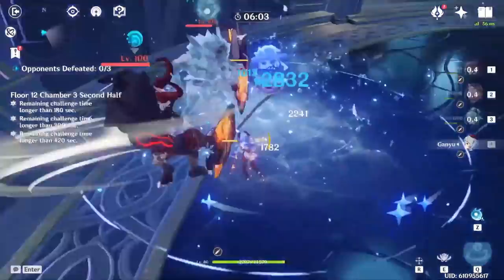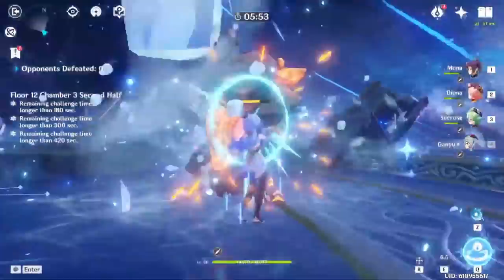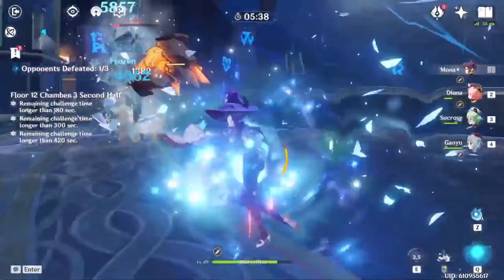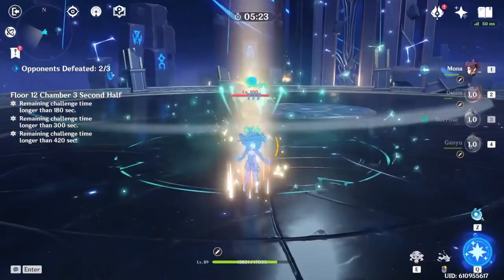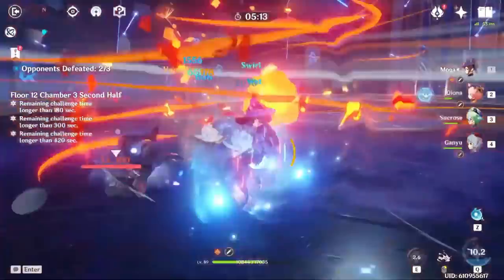I will be briefly going over the different types of team comps you can use with Mona. Starting with freeze control Mona — this is one of the funnest ways to play her, but it's not the most entertaining to watch. The whole point is not letting your enemies move. You'll constantly be applying freeze to enemies, and it doesn't even matter if they have shields because when frozen, their shields are ignored and you can still damage them without your attacks being blocked. Good characters to use with Mona would be Ganyu, Kaeya, Diona, and you can throw in an Anemo character to lower elemental resistance.